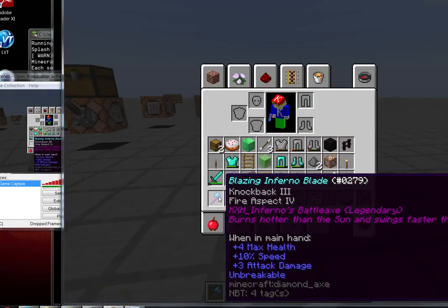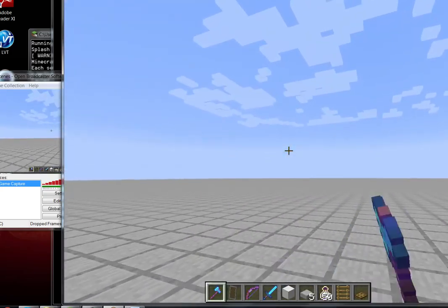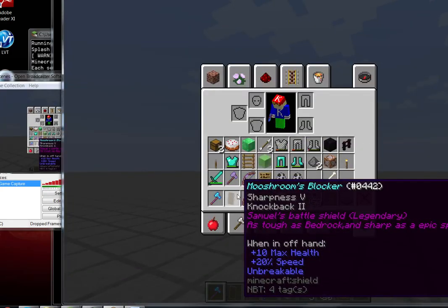This is the Mushroom Blocker. When in offhand: 10 max health, so it increases by 5 hearts. Speed 20%, unbreakable, sharpness 5 — in case you want to fight. You can use your Mushroom Blocker's sharpness effect, which is plus 3, so it becomes 4 attack damage. Same as a wooden sword, same as my axe, but my axe does fire. Not bad for keeping enemies away.